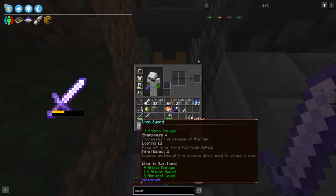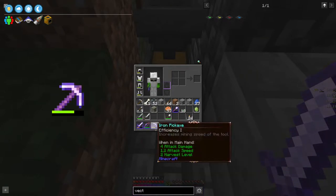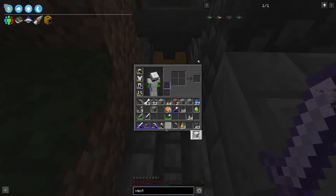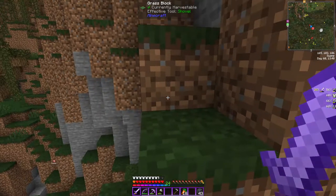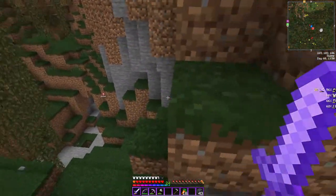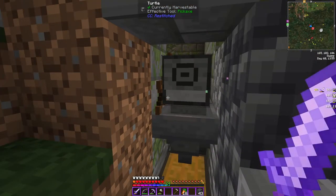I didn't have it long — I'm gonna have to repair it pretty soon — but it has plus one poison damage, Sharpness 5, Looting 3, Fire Aspect 2. It's a nice sword, so I'm going to carefully husband that until I can get an anvil to repair it. My main goals for this mob farm are simply early game iron — it takes a lot of iron until you get some type of vein miner.